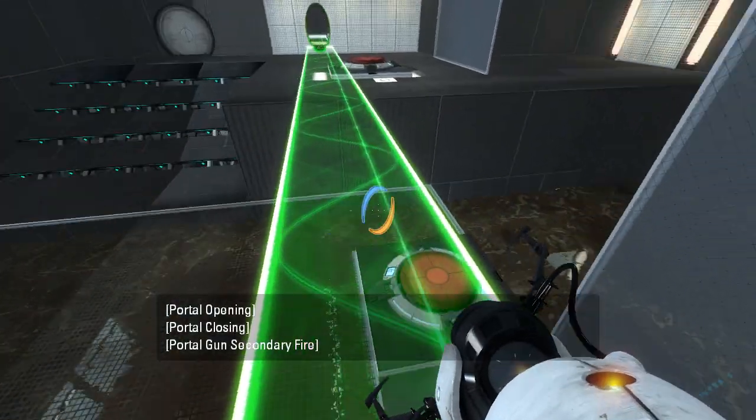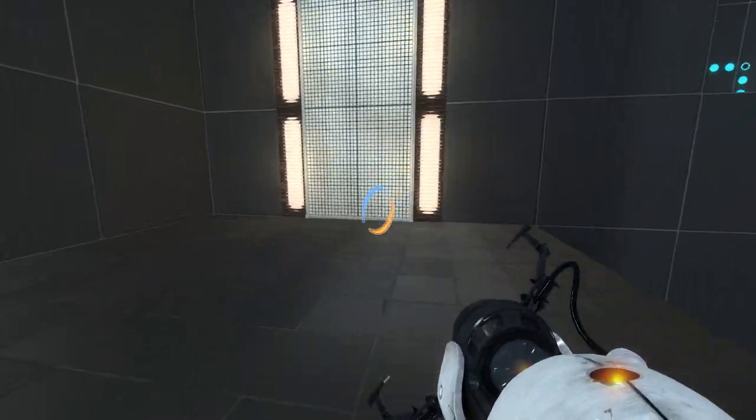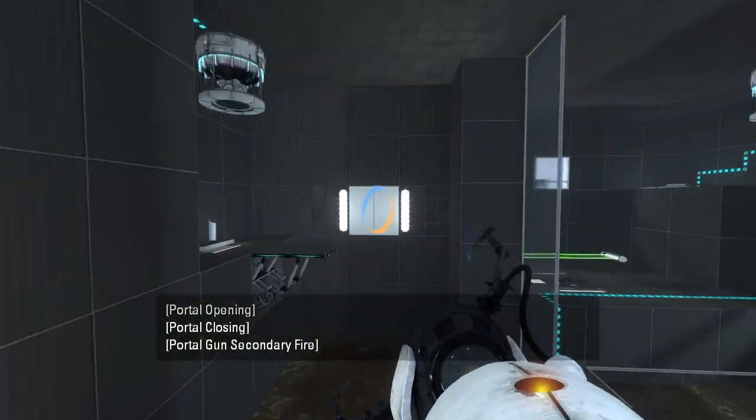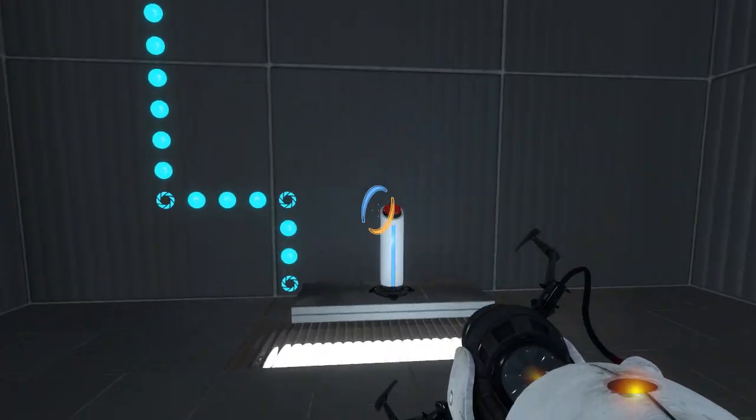Alright, let's head back. What can we do around here? So this one — we'll use a light bridge to get ourselves up and get across over to here. And this will get us a cube to start off with. Sounds like a plan.